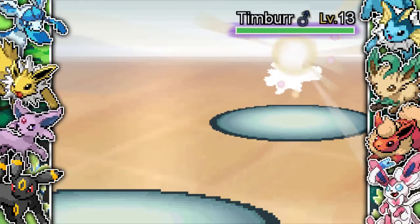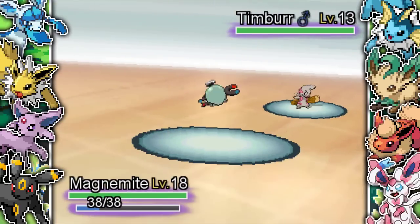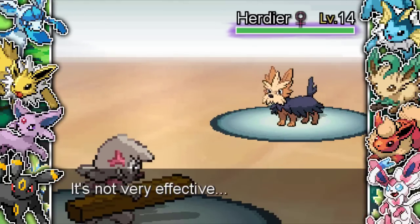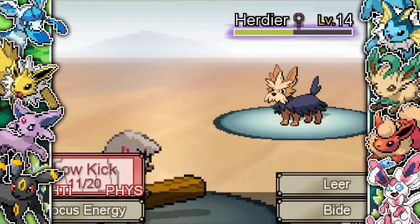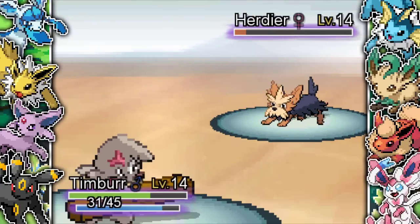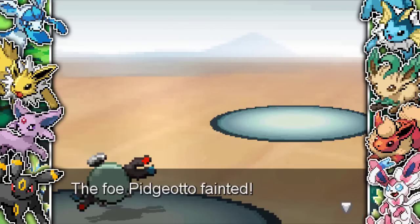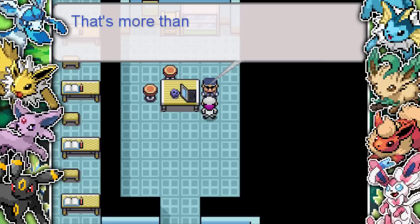The police chief does lead with a Timbur — so obviously another fighting type. Every single police officer in this game has a fire or fighting type. We do luckily take it out — luckily he just went for Focus Energy. He also has a Herdier — goes for Bite. I need to go for Low Kicks to take it out. I would love Karate Chop or something, because Low Kick is only really useful if there's a heavy Pokemon and none of these Pokemon are heavy. But we do take out the Herdier. He also has a Pidgeotto — finally a Pokemon weak to electric types. I couldn't believe my luck. We take it out and get a fat 392 XP.